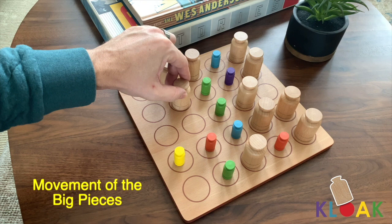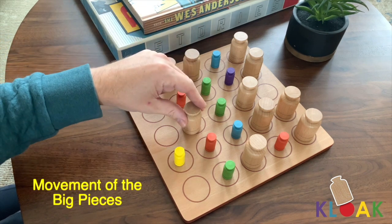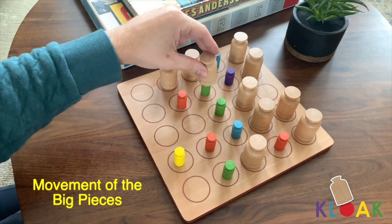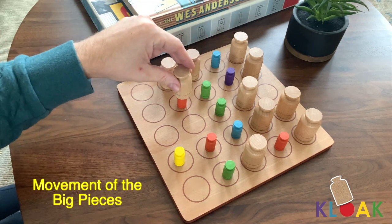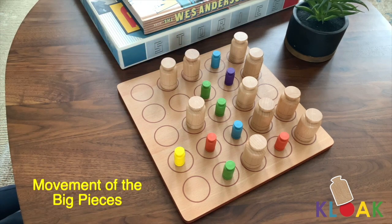When moving a big piece that is cloaking a small piece, you have three choices. First, you can lift the big piece up and move it by itself onto an adjacent space that is open. You can lift the big piece up and place it over top another small piece on an adjacent space. Or you can slide both the big piece and the small piece underneath it onto an open adjacent space.